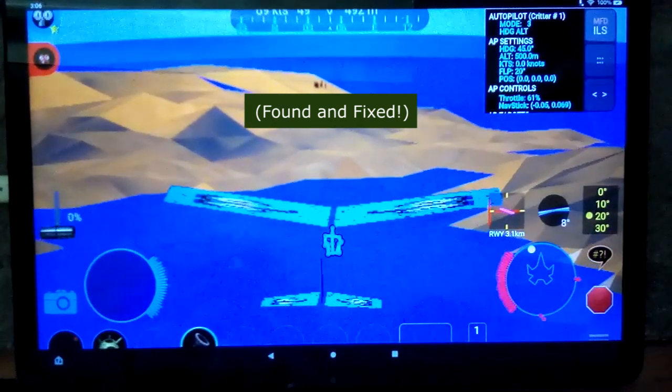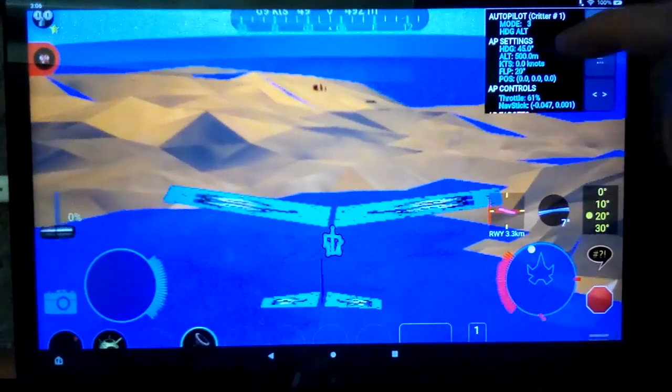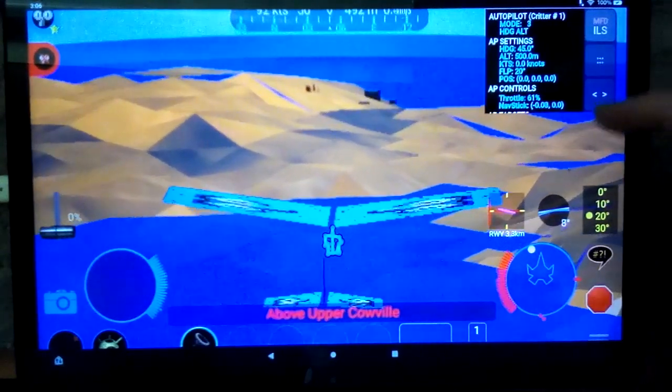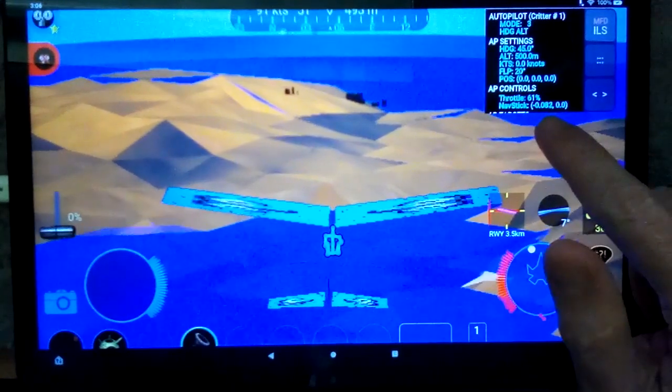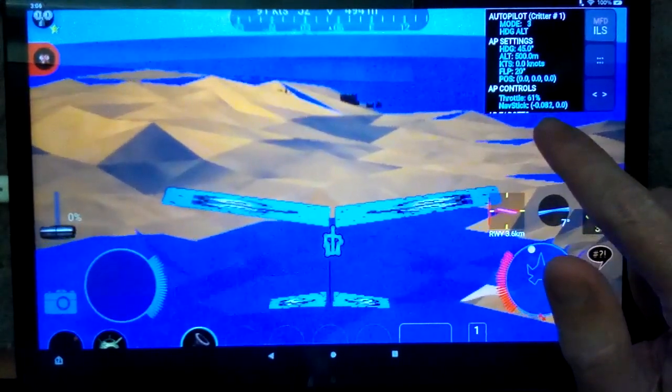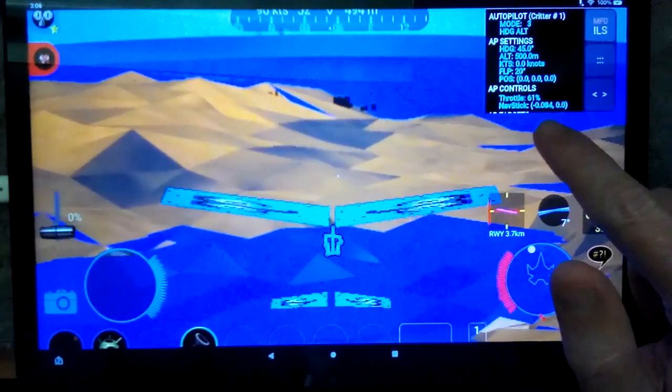Something is definitely doing that. When I get close to being on course, it says okay, no further corrections are required. And it's not the autopilot itself — the autopilot, as you can tell from this little number down here, the nav stick, it's pushing the nav stick to the left with a value of 0.082, which is very small. What should happen is the rudder deflects by that amount.